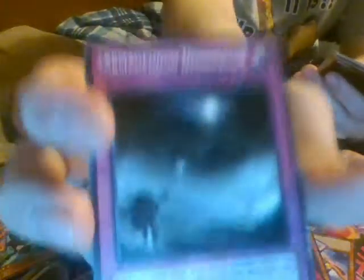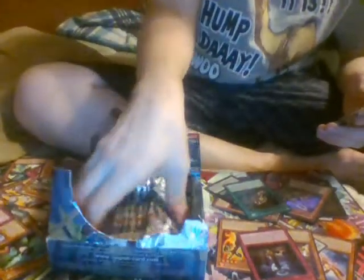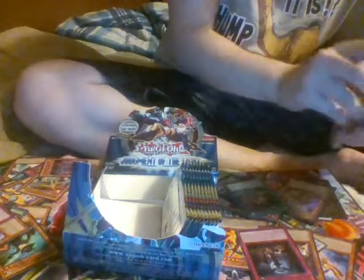And I got my third Bujingi Turtle. We got another Googly Eyes Drum Dragon. Bujingi Orphadin. Armageddon Designator. Here comes an Archfiend card — Archfiend Cavalry. Sargasso the DD Battlefielder. Another Bujingi Wolf. Reverse Glasses. And Intercept Tomato — however you want to say it.